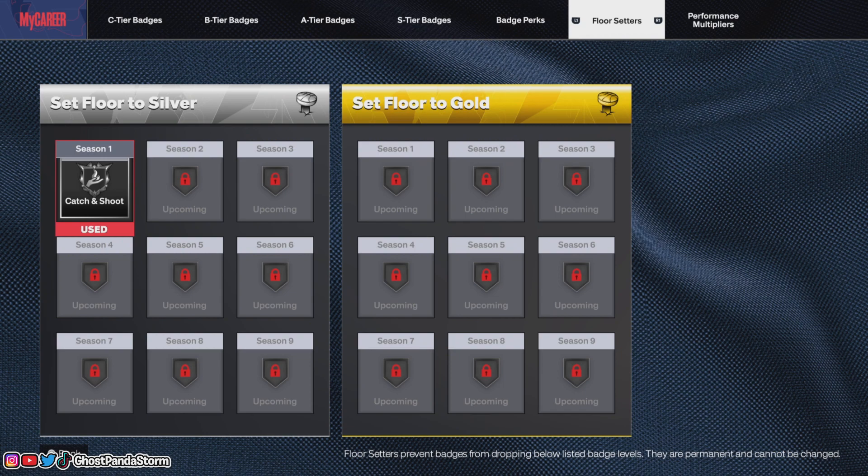So basically, when you unlock these floor setters, you've got to choose wisely on which badge you want to have set. Think about the badges that matter to you the most — the ones that have done the best for you. Think about the way you play the game. Are you a shooter? Is ball handling the most important thing? Defense? Rebounding? Take that into consideration when you choose which badge you want set for these floor setters.